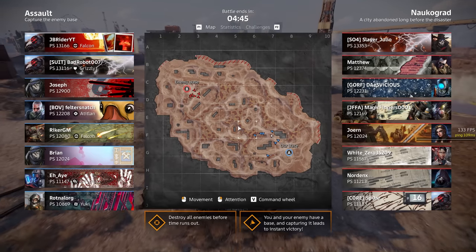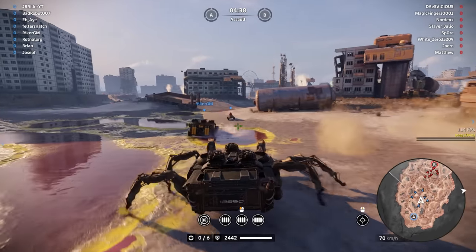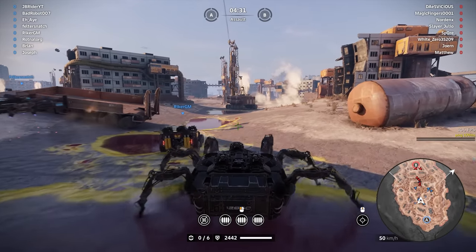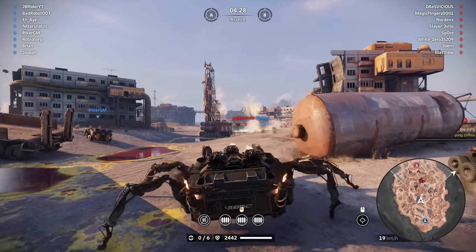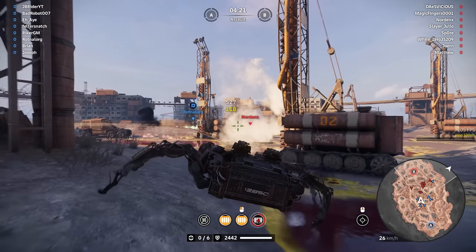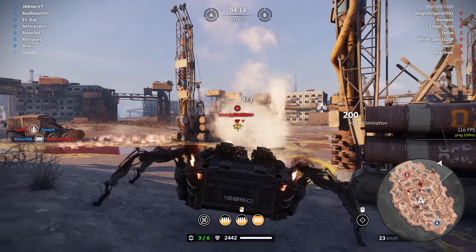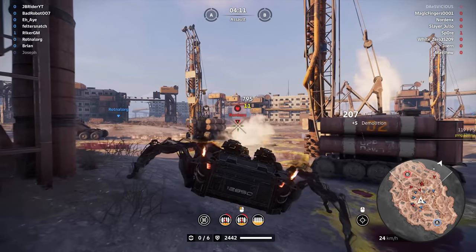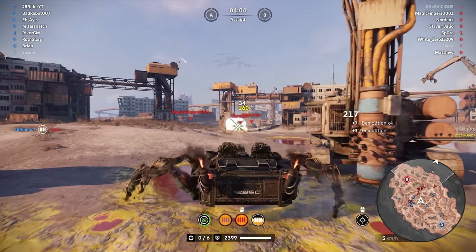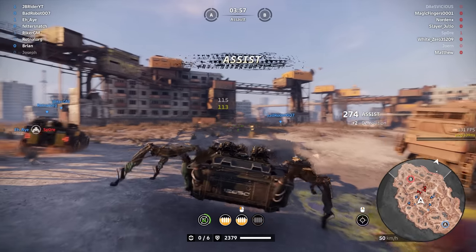Alright guys, we're at Nakograd in our second build. I rearranged the guns like I mentioned, and the riker is also using Nothung so that's gonna be brutal — six Nothungs shooting at you. We're gonna try and stay close. Let's push up and be aggressive — there we go! Oh wow, it's like an infinite machine gun firing. When one overheats the other cools down — that's brutal and they're so accurate! This guy's dead, let's back up and get some cover.